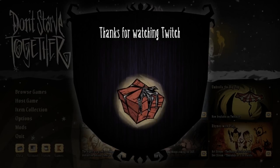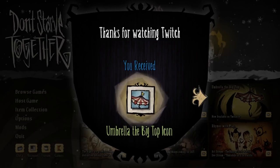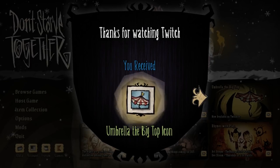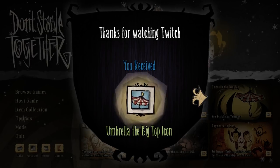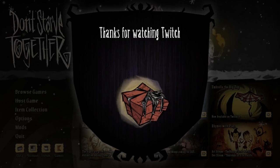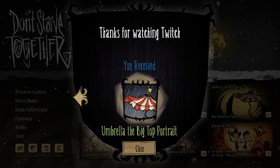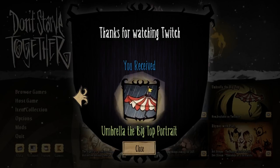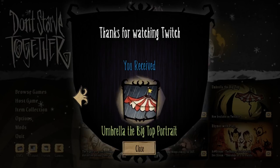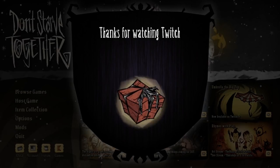First up, we got the new snazzy icon for the Big Top Umbrella. Whether you wish to show your support for the circus or just love the horrendous combination of red and white, this thing has got you covered. The Big Top Umbrella portrait frame is an actual portrait frame that may finally make bloody sense when it comes to positioning, and it may even look pretty good while doing it with them shadows and all.